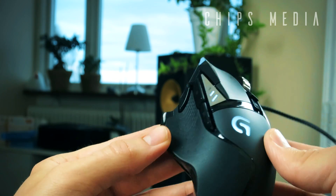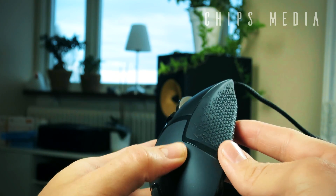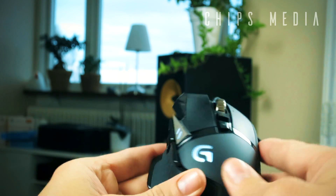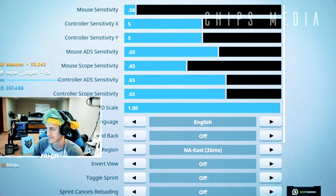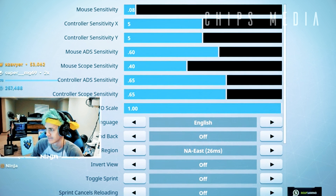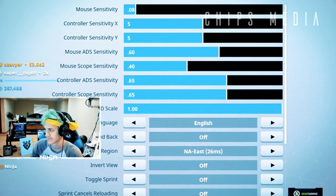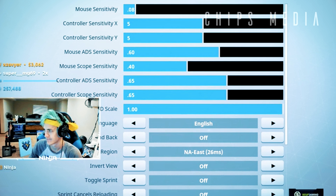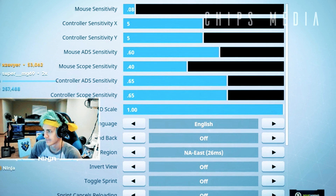Those 11 programmable buttons come in handy when you want to build quickly in Fortnite — being able to use your mouse rather than relying on the keyboard is pretty cool. It takes practice, but you can save a ton of time with a few extra buttons on the mouse. As for his settings, Ninja uses a rather low sensitivity compared to the average gamer, which goes for almost all professional gamers.